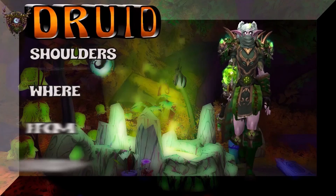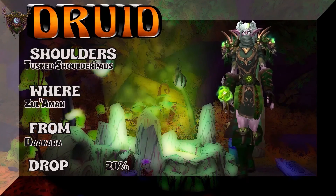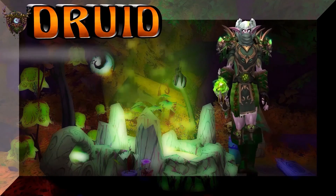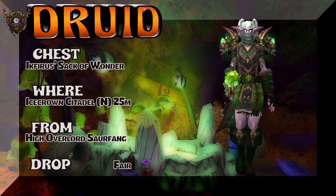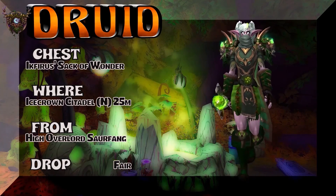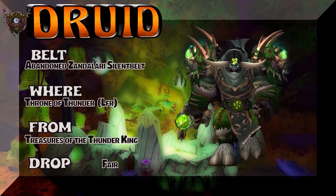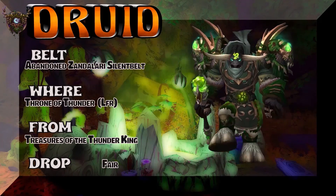This whole set is a little bit of a rethink from an older set that I did — I did a rendition of this set a very long time ago. Tusked Shoulder Pads, Zul'Aman — that's where you get the shoulders, or you could buy them on the Auction House. The chest is out of Icecrown Citadel Normal Mode 25-man, High Overlord Saurfang, to pick up the chest. Looks pretty cool on a Tauren. Abandoned Zandalari Silent Belt, Throne of Thunder LFR — Treasures of the Thunder King is where you pick up the belt.